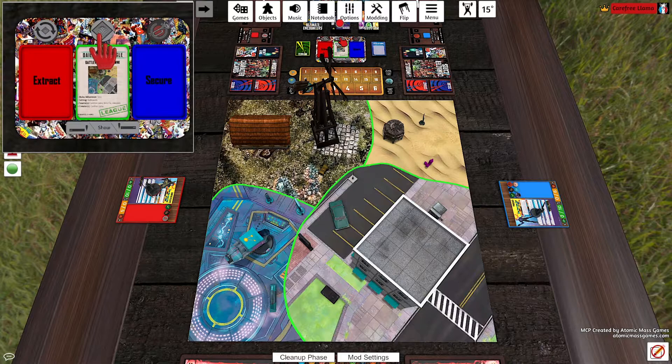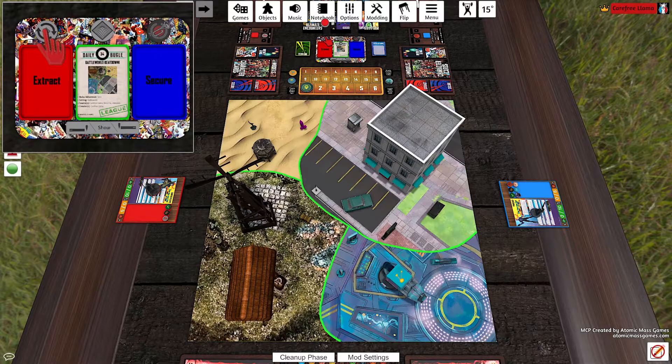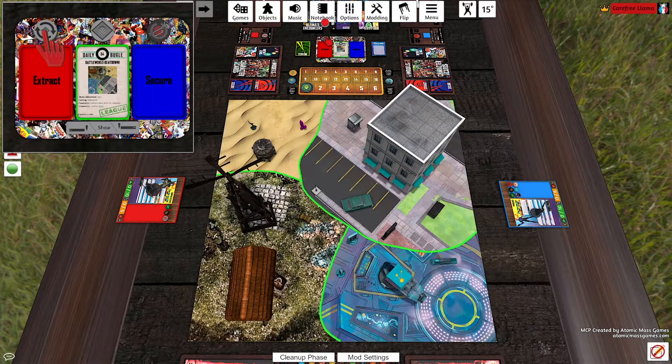When we do that, the old map will disappear and the new one will spawn in. So let's say you built the map, it's all here, you're ready to play, but you want to play on a different board edge. Most of the maps in the mod will allow you to play from any of the edges. You just come over — above the extract tray is a Rotate Map 90 Degrees button — click that, and it'll rotate everything on the table 90 degrees so you can choose whichever board edge you want to play from.